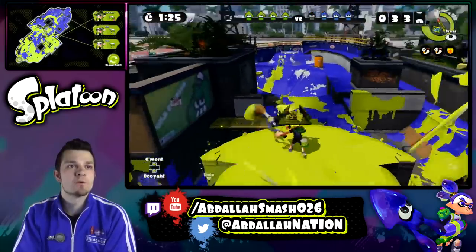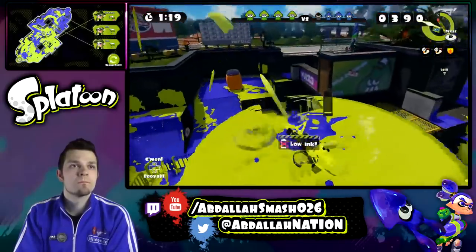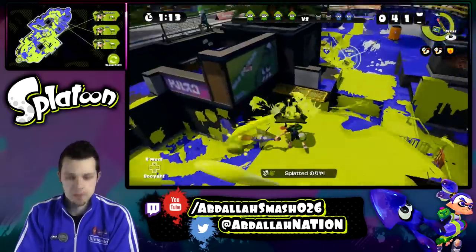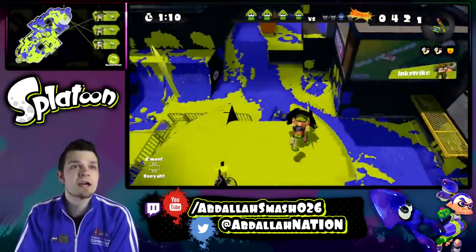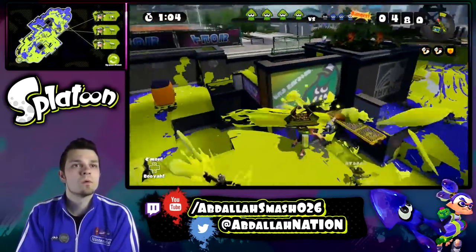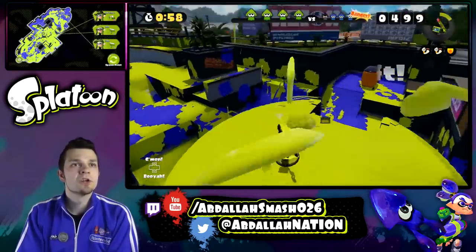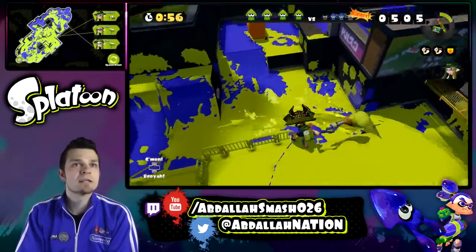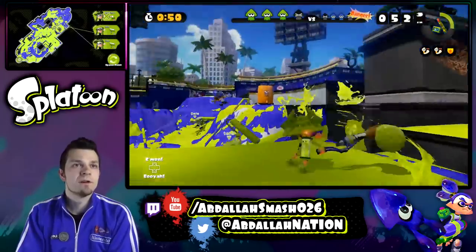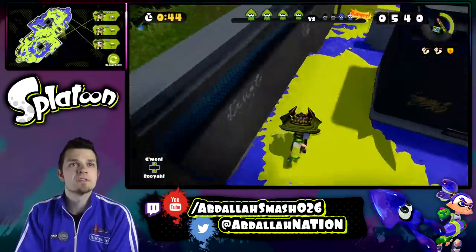Now that I've got control I can ink up the surroundings. He's just trying to rain on my parade — I'm not going to let it happen. I've got the ink strike, so I'm going to put it where my guys are at over there. I pretty much have this area all covered, which is good. Keep in mind, you can move around quickly like this, but you will run out of ink very quickly.